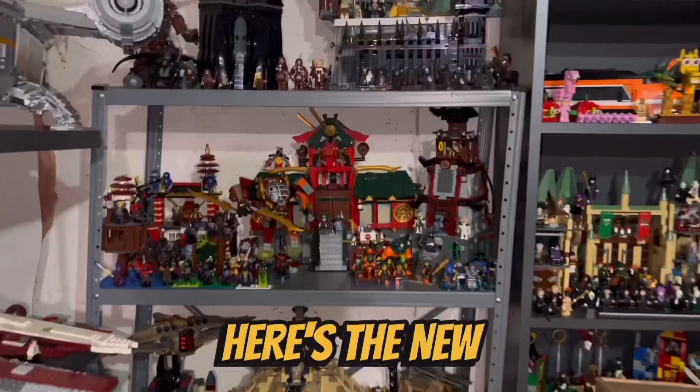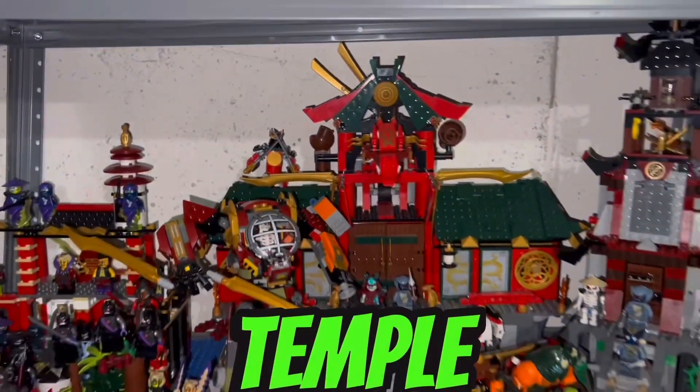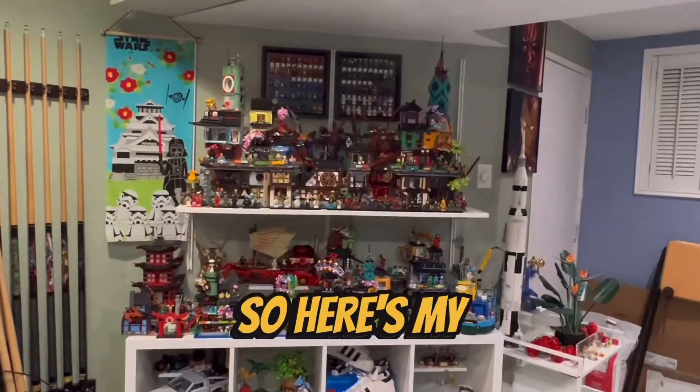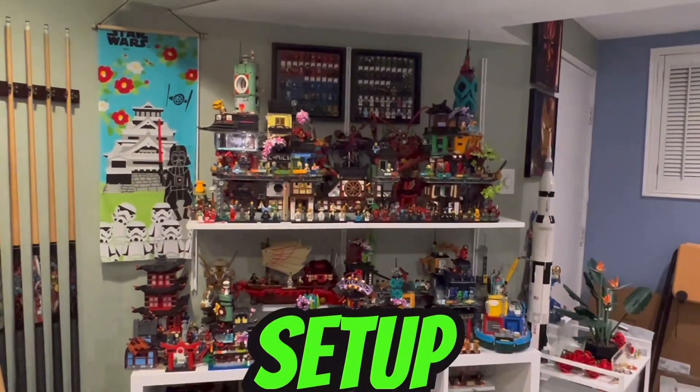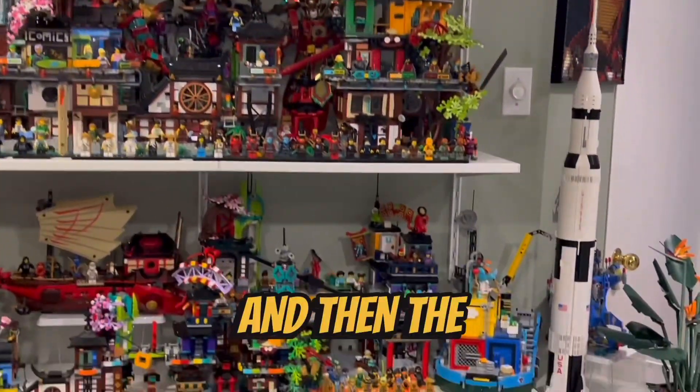Here's the new Ninjago setup. These are all the villains I have — I'm not sure if the temple is a villain temple, but for now it is. It's kind of busy, but that's Ninjago. Here's my new main Ninjago setup: we have the Ninjago City Docks, the garden, and then the new market.